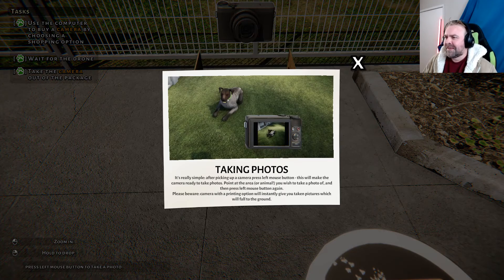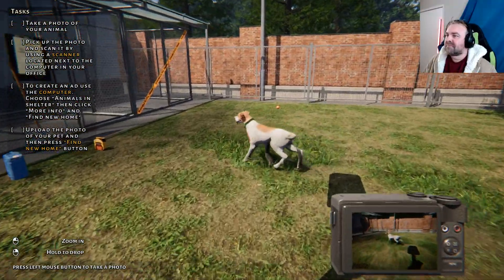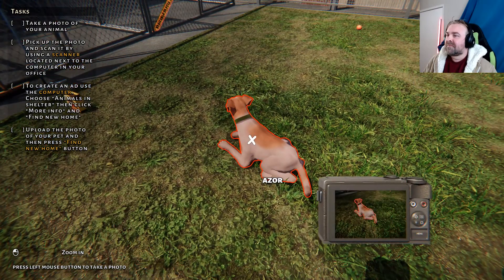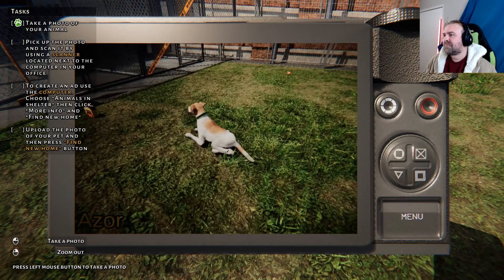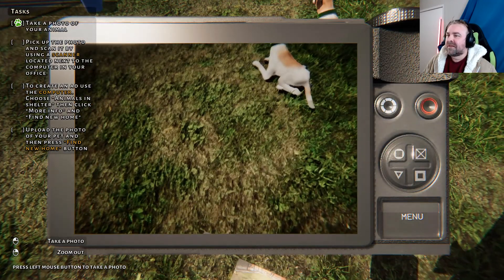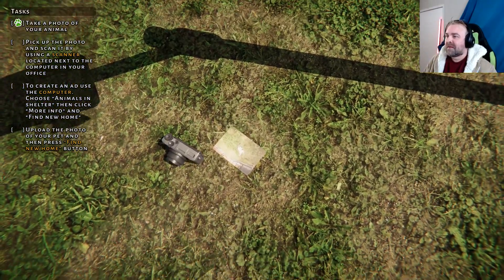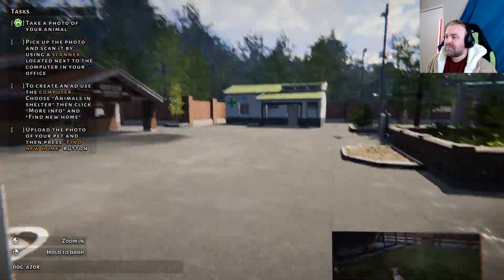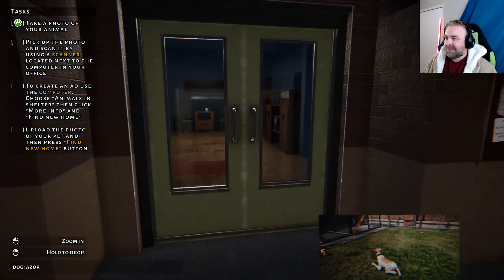Taking photos — it's really simple. Pick up the camera, press left mouse button. This will make the camera ready to take photos. Right, I'll figure it out. There you go. Pick up the photo and scan it by using the scanner. Oh my God. We'll just leave that there. That'll be fine. I probably should have got you a better shot, like from the front, but hey, it's my first time. Leave me alone.